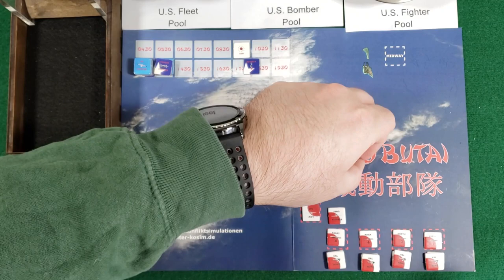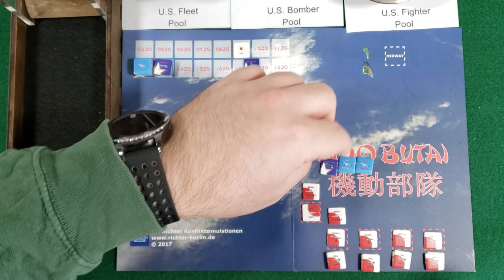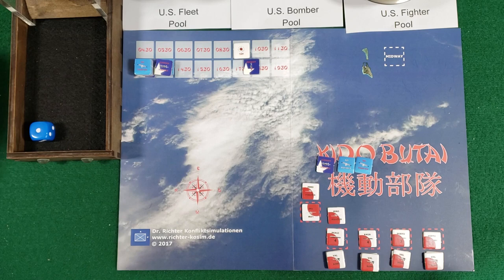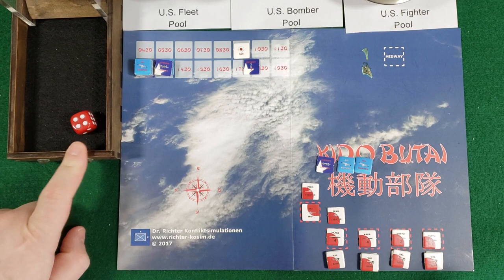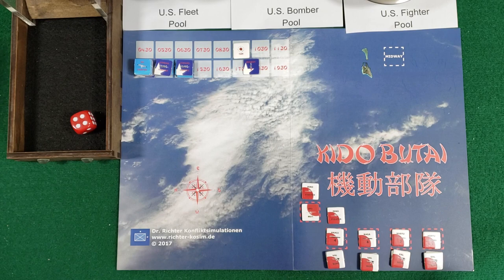The Americans send their bombers to attack: one bomber, and just the one. For fighters: no fighters, so it's just the bomber coming in. We'll see if he is high or low - he's low, coming in as a torpedo bomber. Fortunately I already have a low CAP, so I'll have the low CAP attack the bomber. Rolling: three or four he's aborted, five or six destroyed. A four - he is aborted, making no attack on my carriers. All five go ahead on the turn track. That is the end of the American phase.